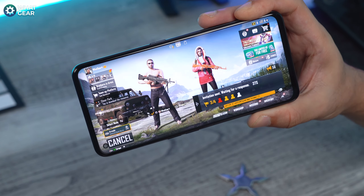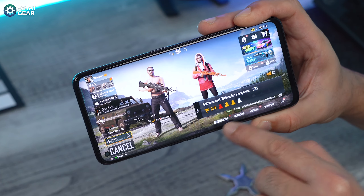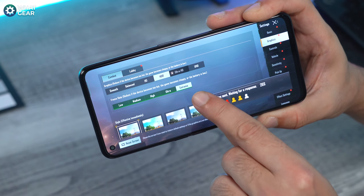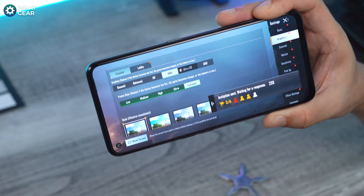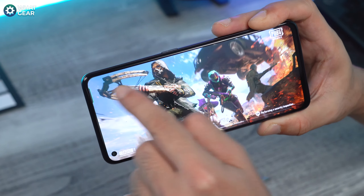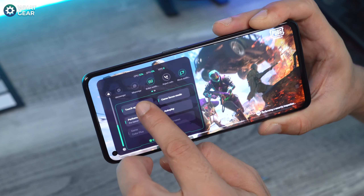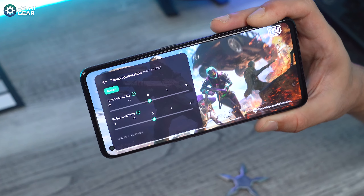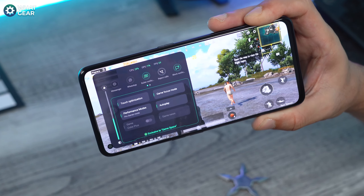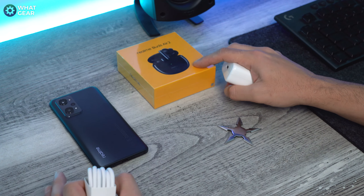Worth noting: the stereo speakers are Dolby Atmos certified. In the game settings we can go into graphics, set it to extreme and HDR for 120Hz refresh rate. You can also bring in the gaming space menu and adjust touch optimization to get the most out of that 600Hz touch sampling rate. There are also performance modes, notification silencing, and more.